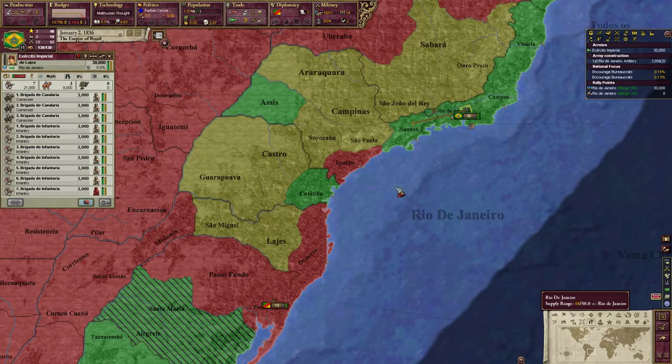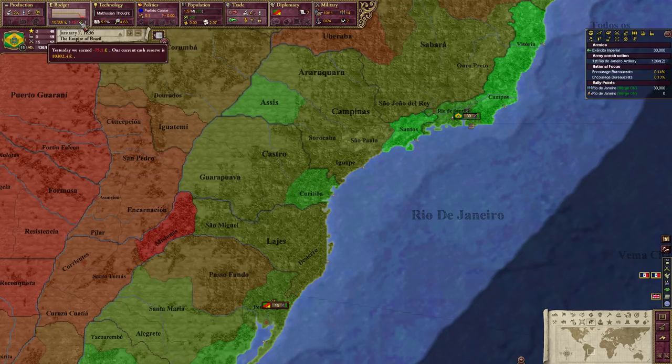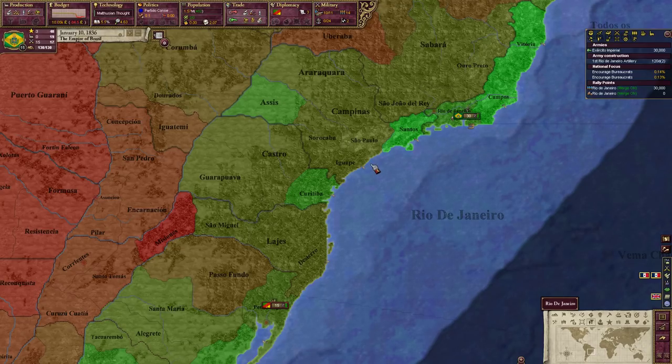So in the meantime we're going to take a look at this army, unpause on speed two, and check how our economy is doing — how much money we're going to be losing. As you can see right now we're losing a little bit of money, but it's not too bad. We can probably go up to speed three.